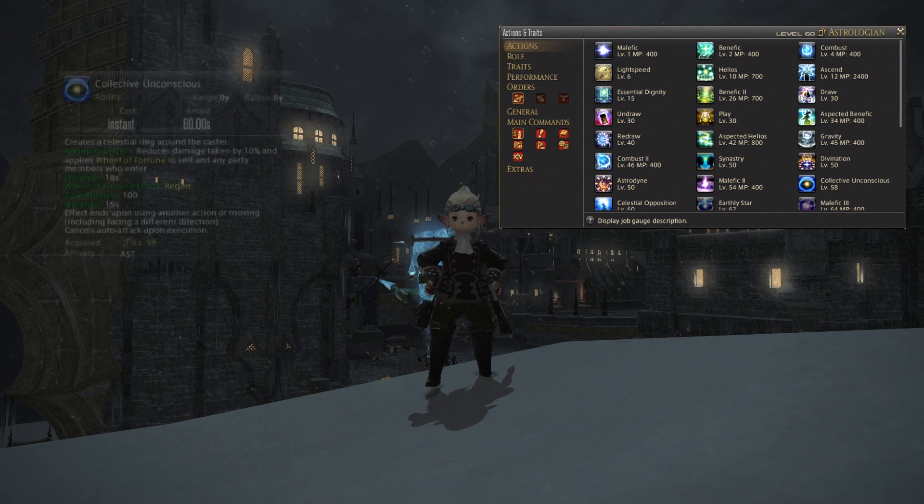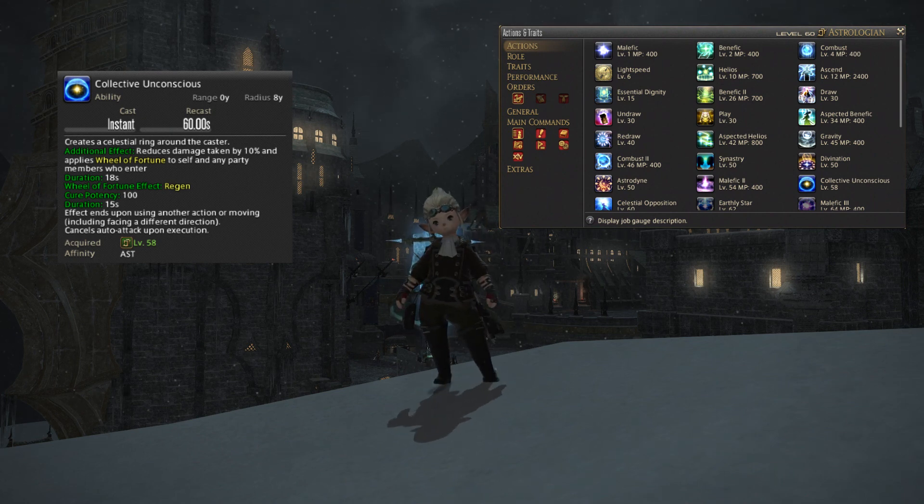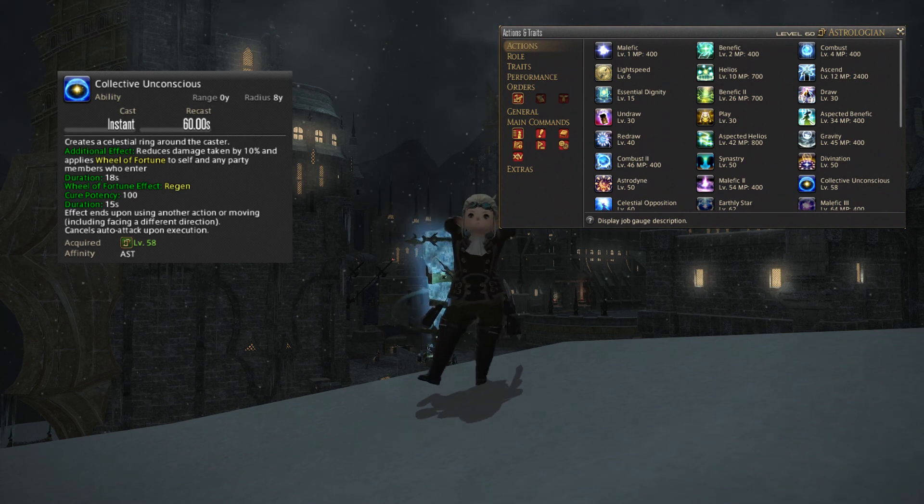At level 58 you will get Collective Unconscious. When you use it, it generates a ring around you which reduces damage taken by 10% and applies a buff called Wheel of Fortune to yourself and any party member who enters the circle. The duration is 18 seconds, however while using it you are soft locked in place — if you move or use another action it will cancel the area of effect. It's best used when you know you're going to be taking a lot of group damage, or you can just pop it so that everyone gets the regen and then continue about your day.